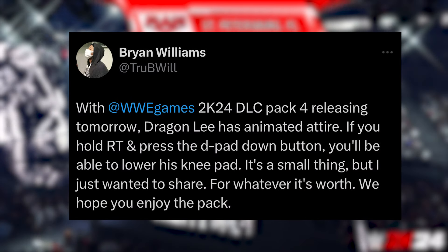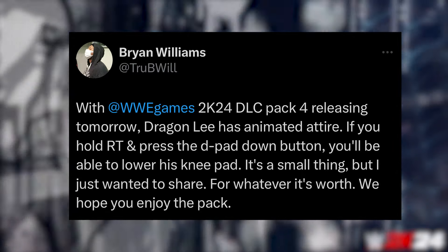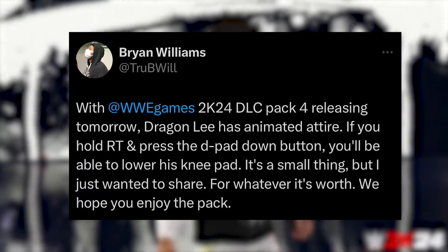Brian Williams, head developer for the WWE 2K games, let us know that you can actually bring down Dragon Lee's knee pad manually with a taunt — just like you can take off the singlet for Braun or any other guys with a singlet. I think this is one of the best little features added with this DLC. You can do that at any point in the match using the right trigger and the down D-pad button. That is a W.